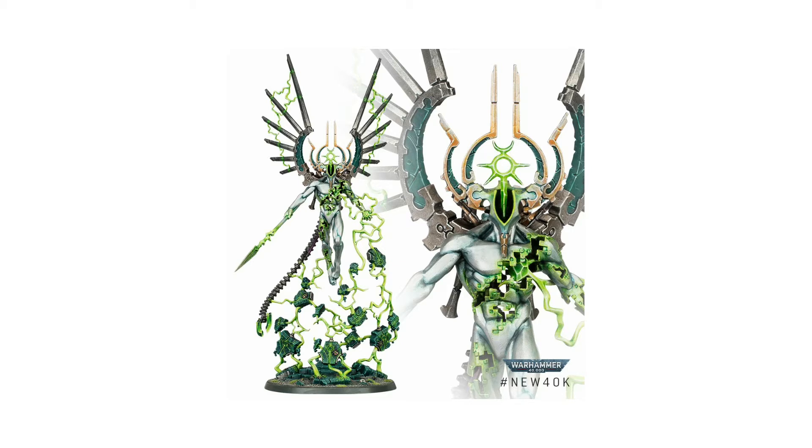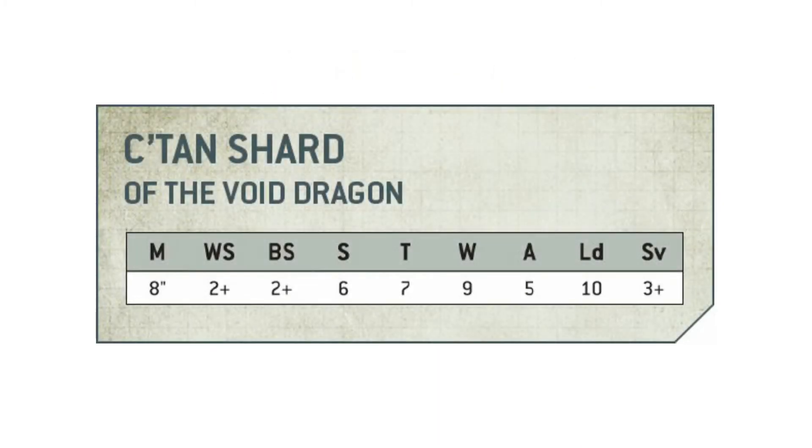So how do I think it might fare on the tabletop? Well, if we look at its stat line we can see it looks fairly tough — it's got 9 wounds, so it's the equivalent of Guilliman. A 3+ armor save, which is nothing to be sniffed at. It has the usual 2+ weapon skill and ballistic skill, a decent strength of 6, toughness 7, and 5 attacks, which is actually pretty good. It does quite a lot of damage with those 5 attacks, I'd imagine.